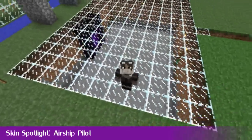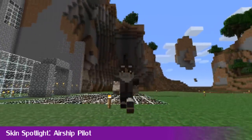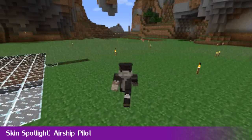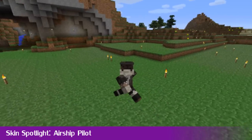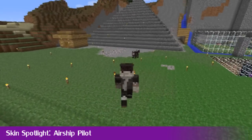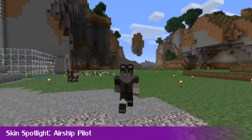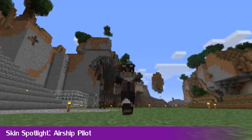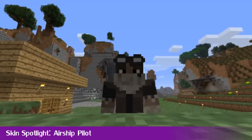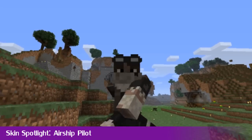Now it's time for this week's skin spotlight. This week's skin is an airship pilot — it's pretty awesome. He's got the scarf around the face and goggles, so I thought this was a pretty awesome skin. To download it, go to the forum link in the description — it's about halfway down the page. There are some other skins from the creator in there as well, so go check it out and download it to your game.